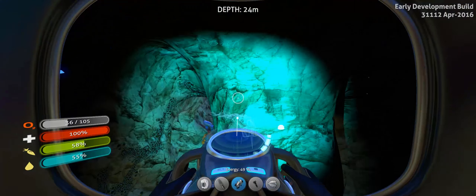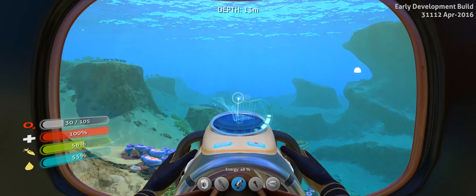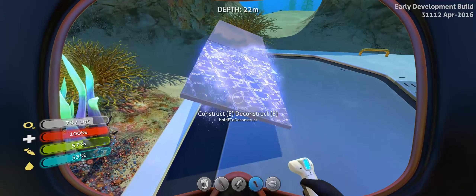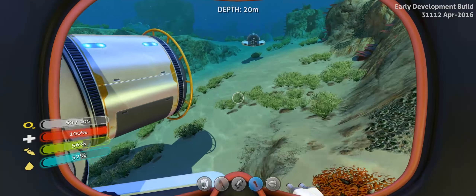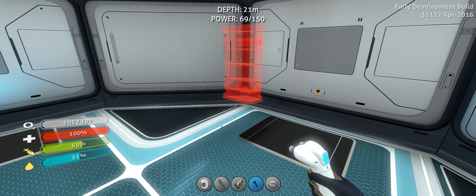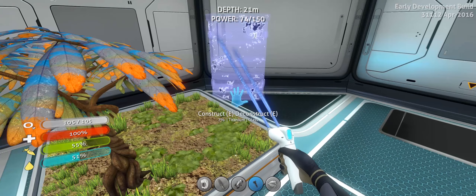There we go. The inventory is full — what was I thinking? I need to find a way out. I'm such an idiot. Now the most important thing we're gonna need is storage. We have a wall locker — we need quartz so we're gonna use this. It's not a wall locker of course, but there we go.